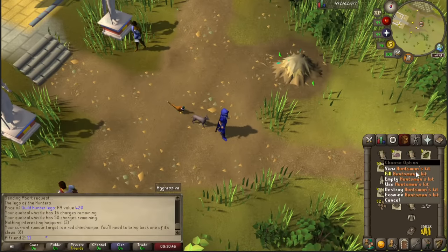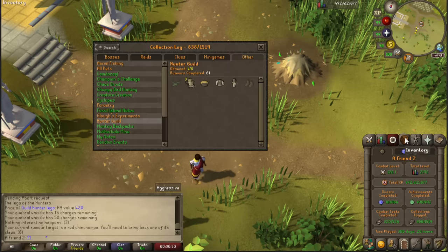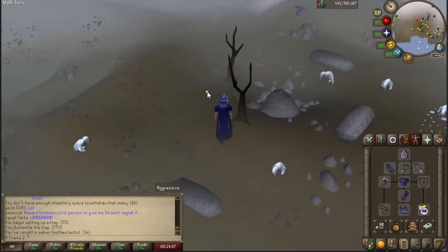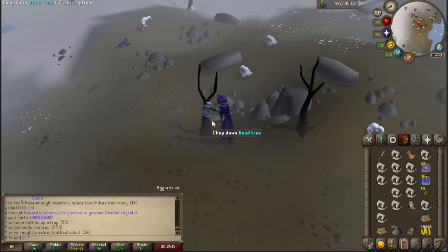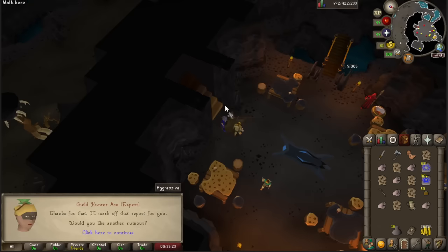Now I got the third one! Apparently you can get duplicates and they show up in the collection log. Very nice stuff for iron man specifically - or even main accounts if you're too lazy to bank. If you have the hunter candor headgear you will always get two logs from a regular tree - there's no cooldown or anything.